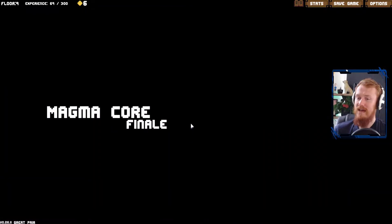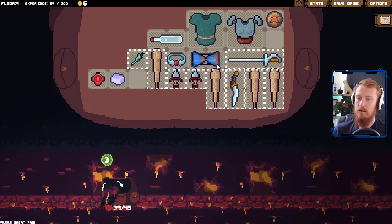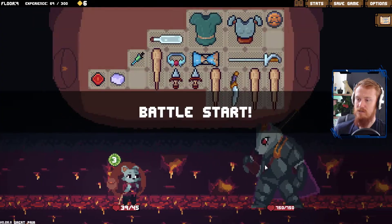Here's our magma core finale. Very nice. We go all the way through. Anything else that we want to do to improve this anymore? Not particularly. We complete our little spiral here to finish off our big badge boss.